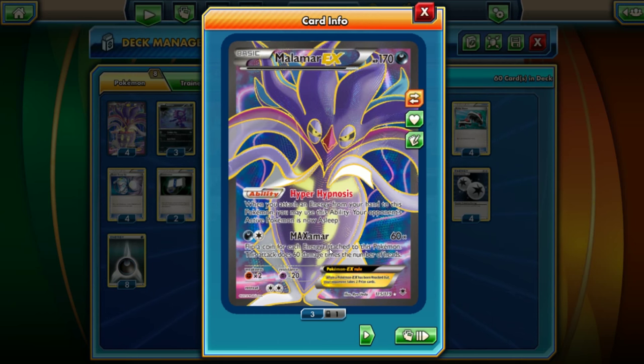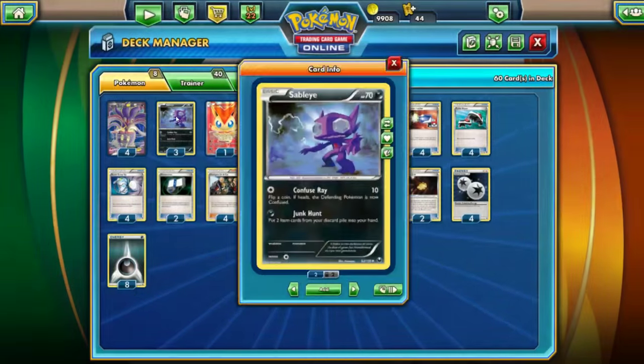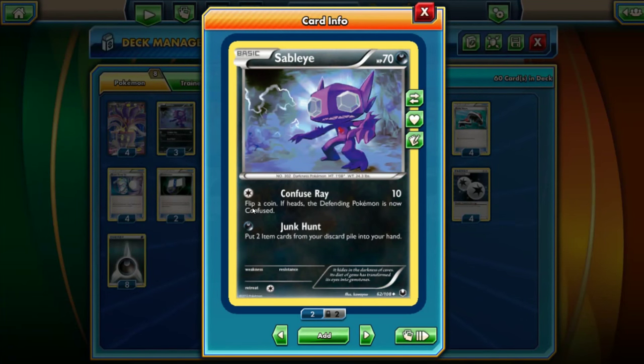You flip a coin for each energy you have, so if you have 10 energies and flip 10 coins and get five heads, it does five times 60 which is 300. Pretty simple. Two retreat cost, weak to Fighting, Psychic resistance. We also have three Sableye, which qualifies for this deck because it has the keyword flip — Confuse Ray does 10 damage for a Colorless energy, flip a coin, if heads the Defending Pokemon is now Confused.